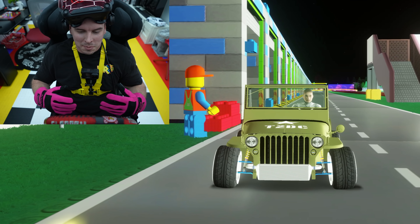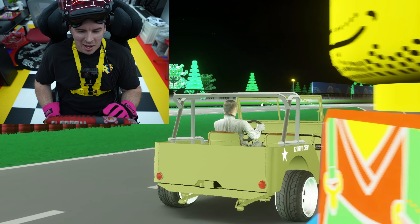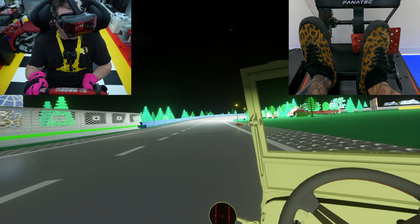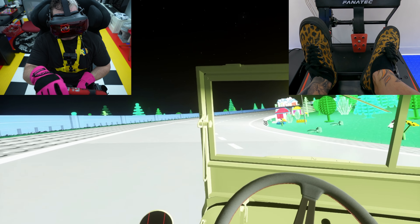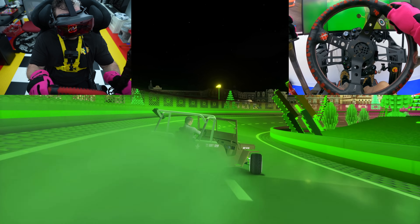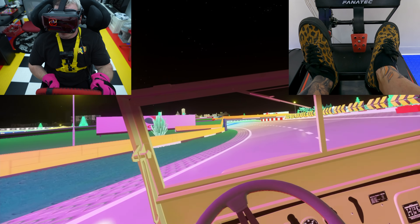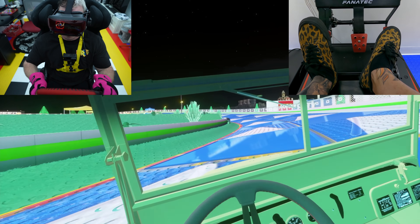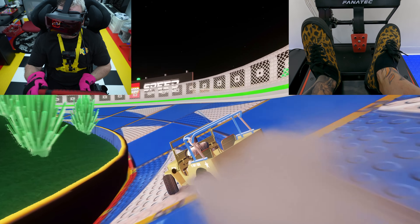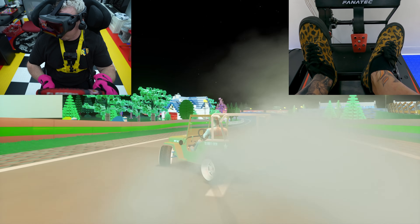Next up, we have the T2 DC Jeep Willys with the SR20 DET swap converted into a drift car. There's a street version and a comp version and another version — I just happened to pick the street version and it's pretty ridiculous. This is another really crazy, immersive car. It does have cheater physics — I shouldn't call them cheater physics, I should call them unrealistic physics. I think the modified physics are really fun and they definitely have their place. I think if this thing didn't have them, it would be impossible to drive because it's so short.